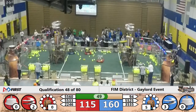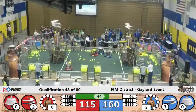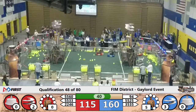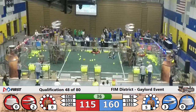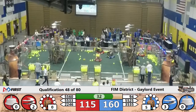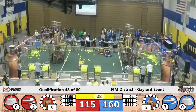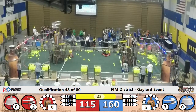We now have 5560 trying to maneuver across. It's a little bit of a traffic jam right in the middle of the playing field here. 5560 is attempting to deliver another gear, as is 3535. Let's see if they can get it. Jump on it! That blue alliance gear has been dropped as the ropes are lowered in the last 30 seconds of this match.